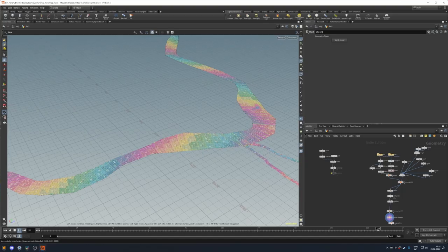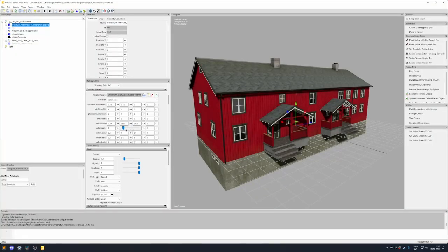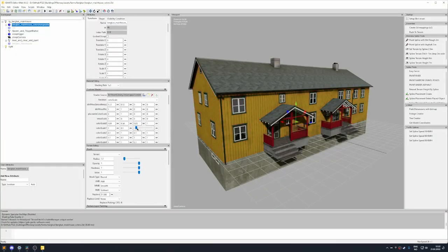I started looking into Houdini and Flow Maps, and I've started to look into color selection on buildings.